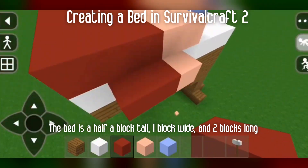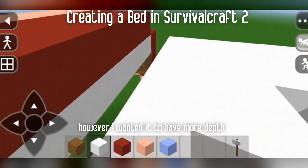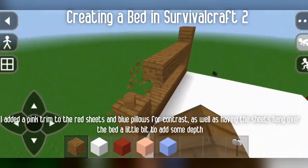The bed is half a block tall, one block wide, and two blocks long. I based the design off the original Minecraft beds because I really liked the design, however I wanted it to have more depth. I added a pink trim to the red sheets and blue pillows for contrast, as well as having the sheets hang over the bed a little bit to add some depth.